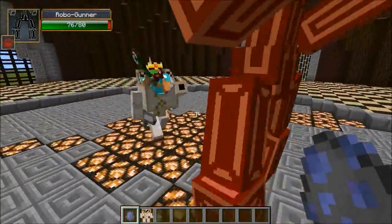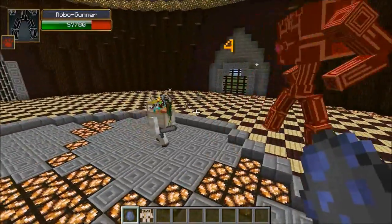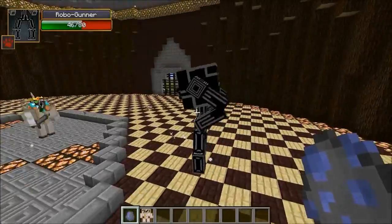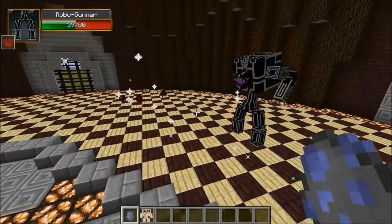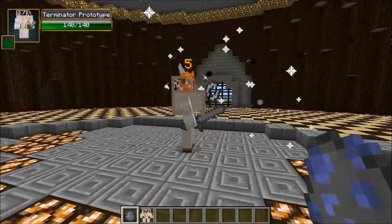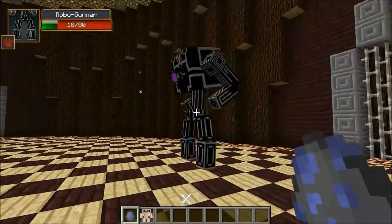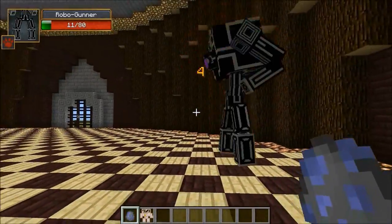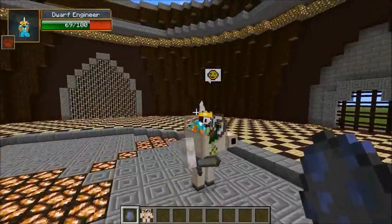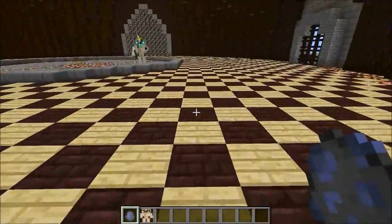We will get it started right now — here we go, robo gunner against the dwarf engineer, both shooting at each other. You can see bullets flying at him; the robo gunner has a very interesting fighting stance. The dwarf engineer is at 83 health and the machine hasn't even been touched. He's down to 18 taking some damage, then down to 7 — he's going to die. The dwarf engineer is only down to 69 and has killed him.